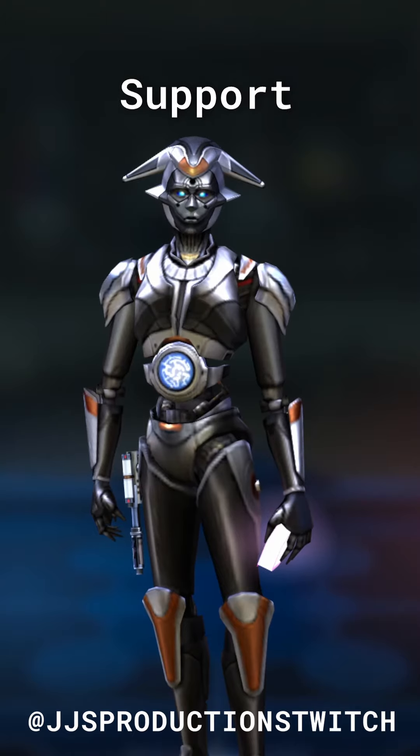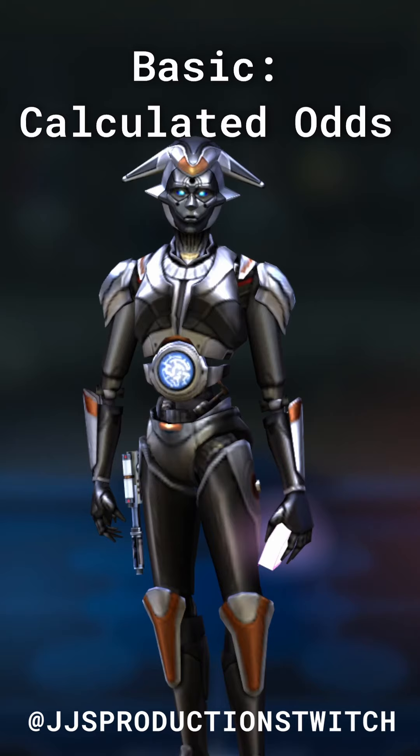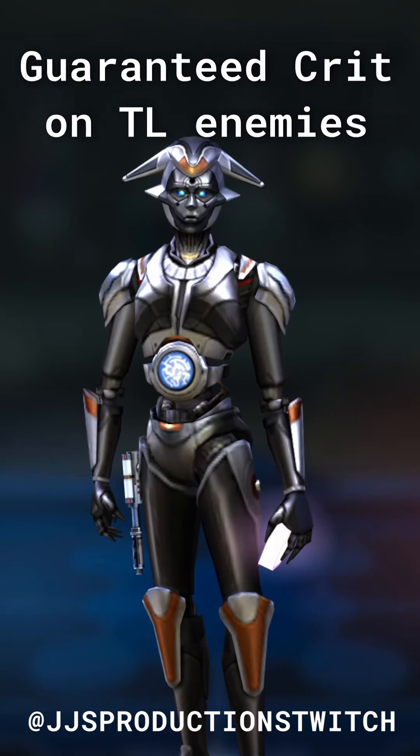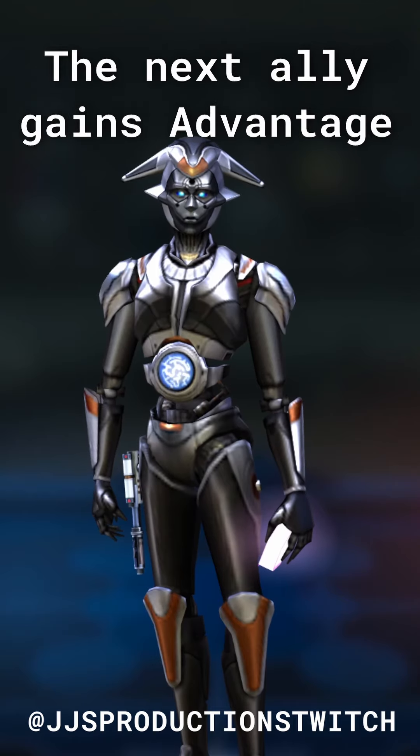Sortie is a light side support from the Old Republic and is a droid. The basic ability, Calculated Odds, deals physical damage to the target enemy, guaranteeing a critical hit if the target is target locked. If all allies are droids and it critically hits, the next ally gains advantage for 2 turns.